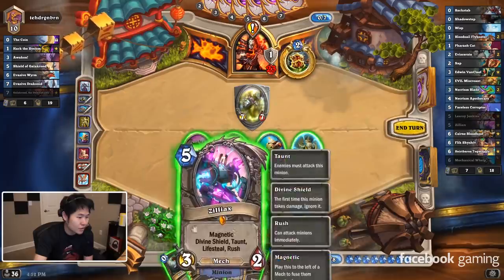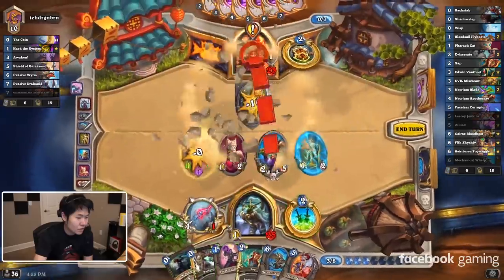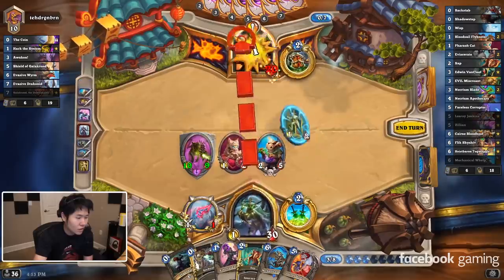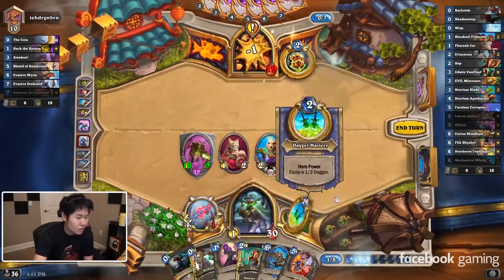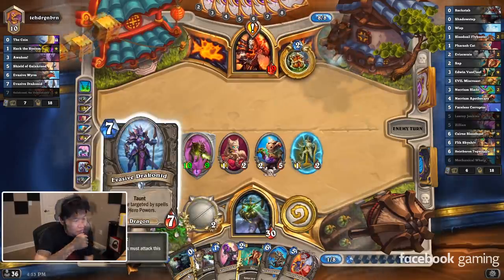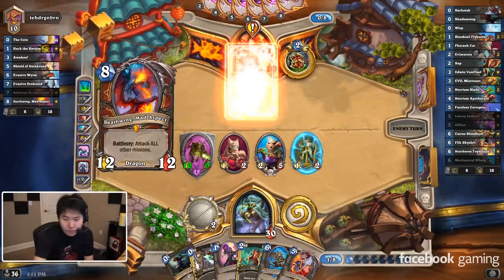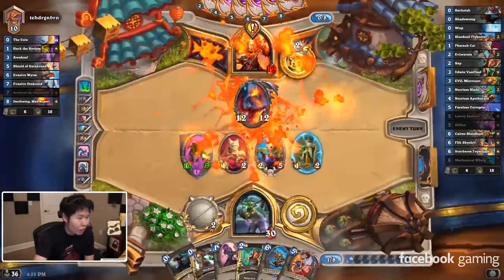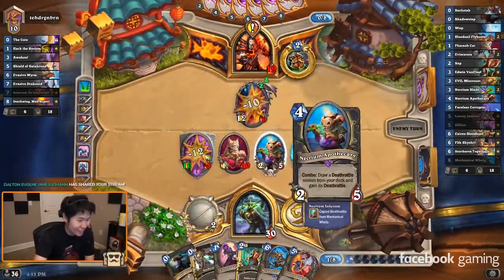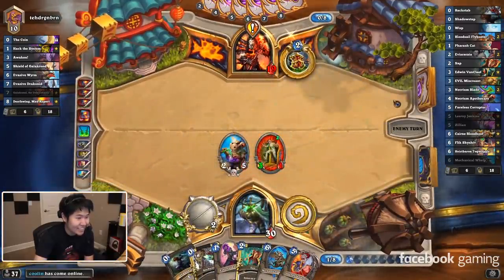This is a pretty nice Zilliax turn. Seven mana, 7/7 — it's War Golem but better in every single way. Oh my god, he's killing everything! Kill this too. Aw man, he could have summoned a 7-7 for me. Unlucky.